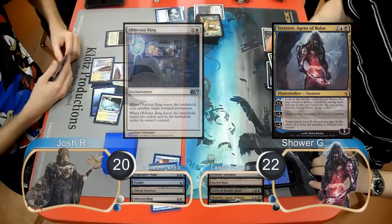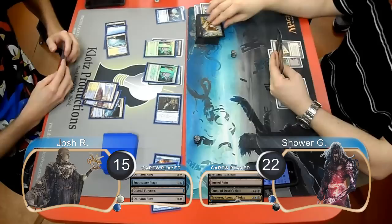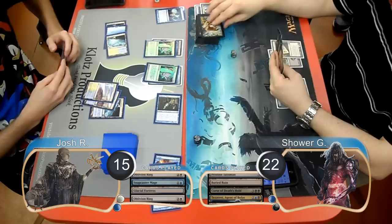Shower then played a Tezzeret Agent of Bolas on his next turn and used it to turn his Pristine Talisman into a 5/5 creature. He then attacked with the Talisman, taking Josh down to 15. At the end of the turn, Josh flashed in another Snapcaster Mage, which he was able to use on his turn to attack and kill the Tezzeret. He then played another Oblivion Ring to get rid of the Talisman.